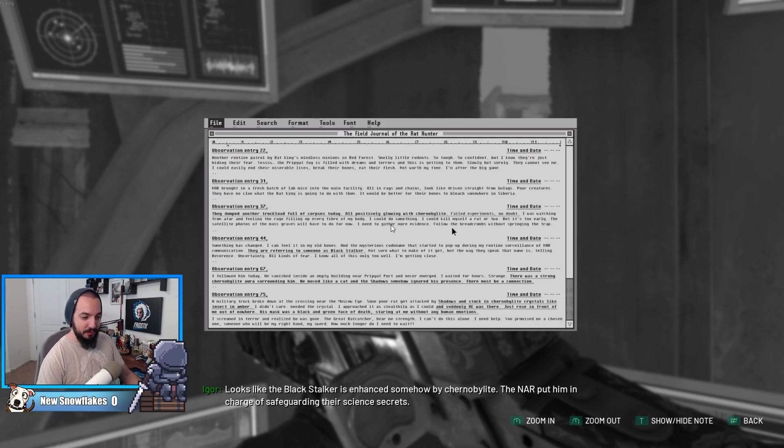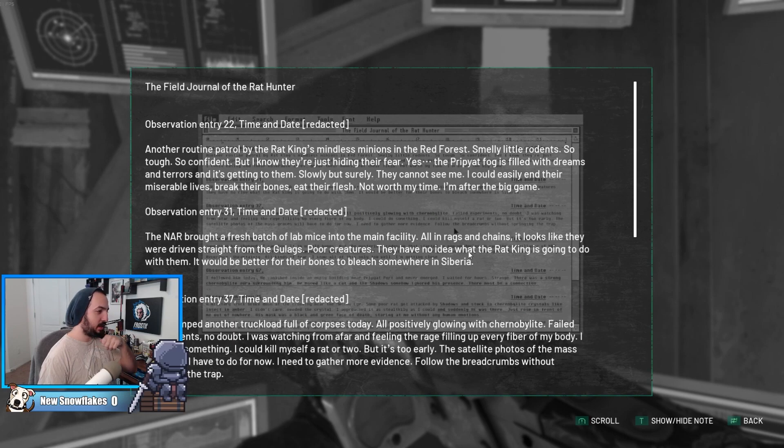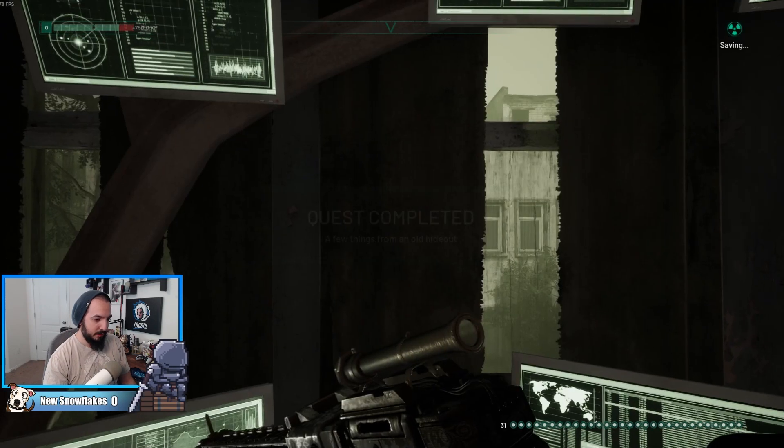Looks like the Black Stalker is enhanced somehow by chernobylite. The NDR put him in charge of safeguarding their science secrets. Field Journal of the Rat Hunter — observation entry 22, date redacted. Another routine patrol by Rat King's mindless minions in the Red Forest. Sneaky hobbitses, so tough, so confident, but hiding in fear. The perp-up fog is filled with dreams and terrors. NDR brought a fresh batch of lab mice into the main facility, all in rags and chains, driven straight from the gulags. I'm assuming the Rat King is the stalker. This is just all of his data.